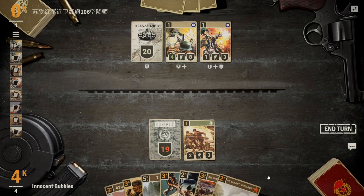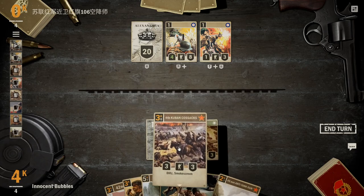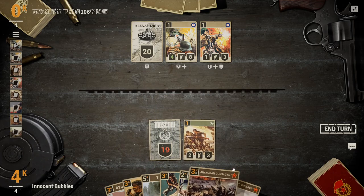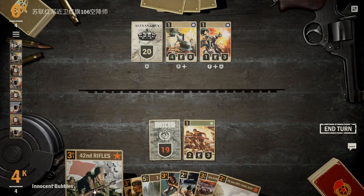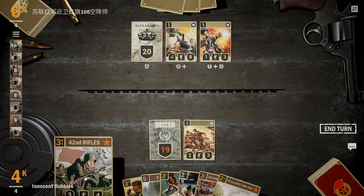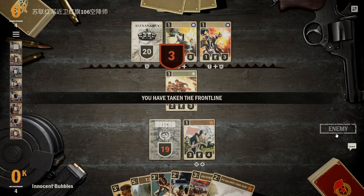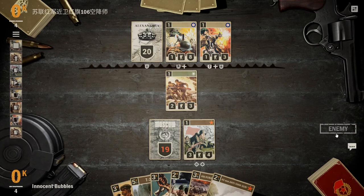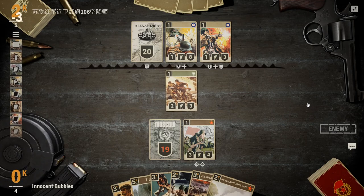We need to be careful about how we deal with those commandos, since they one-shot any unit we move up. But we do have this anti-tank gun in hand, so we can potentially get him to trade into our 2-3, baiting him and leaving it on one health. I'm going to move it up now — if we do, he's going to trade, leave his commandos on one health, and then we can use the anti-tank gun to finish off his commandos in theory.